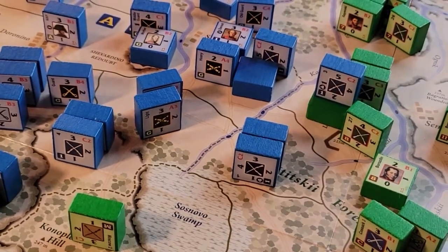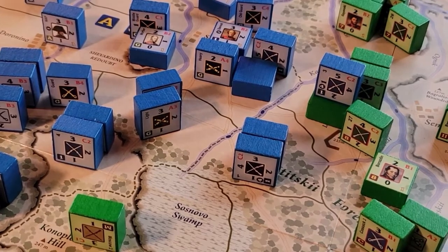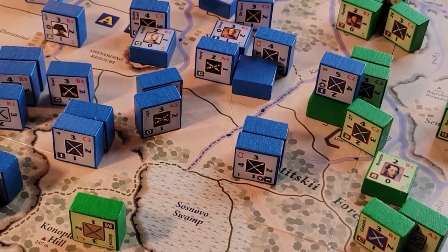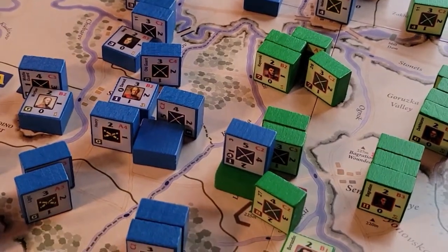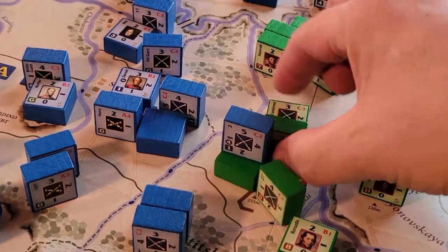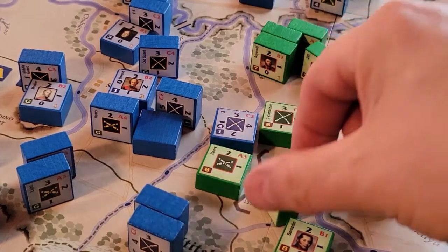Another thing to note: when you get down to your last step with a bombardment, you can't actually kill the unit — they're just forced to retreat. So artillery bombardments can never defeat a unit, but if they're down to their last step and you roll a hit, they just have to retreat. Let's go and do this redoubt attack, which is a bit of a suicide thing for these guys.